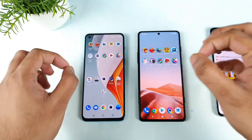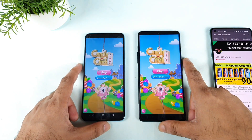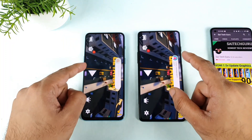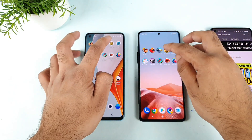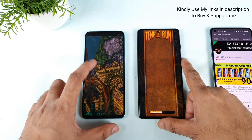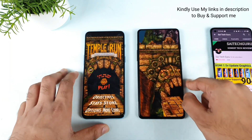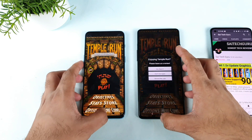Let's see which phone opens faster. Same timing — trying to find even milliseconds difference — but the OnePlus Nord 2 did open slightly faster, just a millisecond. For Temple Run, the OnePlus Nord 2 is loading a little bit. Sometimes the Temple Run game gets stuck, so don't worry about that — no major issues. Let's go to the next game.